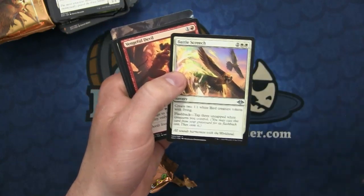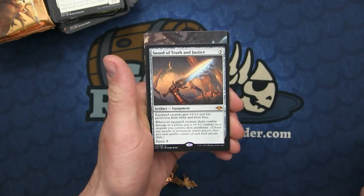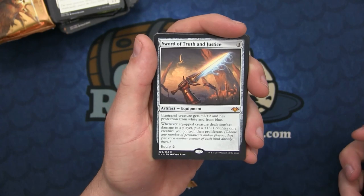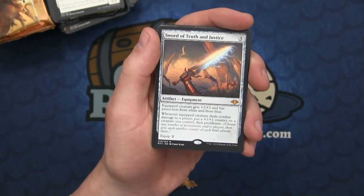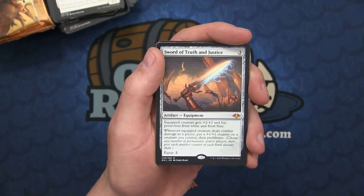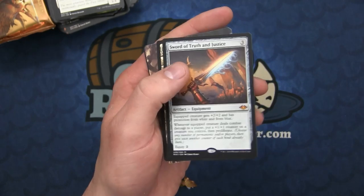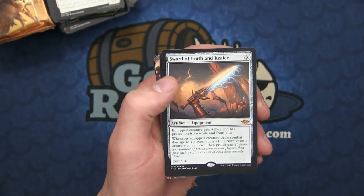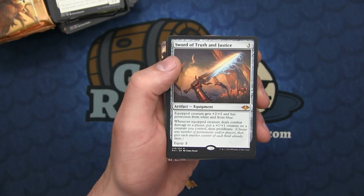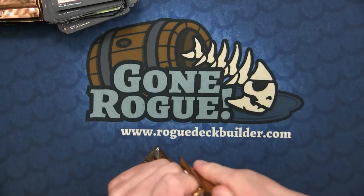We have Battle Screech - awesome card in Pauper - Vengeful Devil, the Dismantling Blow, and Sword of Truth and Justice - there is our first mythic! This one is actually one of the hottest cards out of the set and is retaining its value quite well. Protection from white and blue, and whenever it deals combat damage to a player you get a +1/+1 counter and then it proliferates. It's going to do very well in Commander decks because there are a lot of Planeswalkers and things that can benefit from getting proliferated. And a normal Shapeshifter.